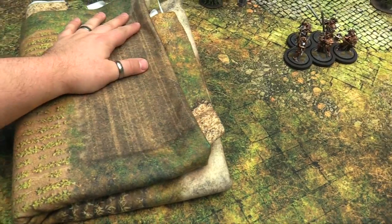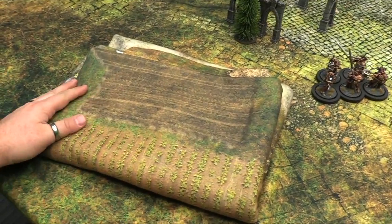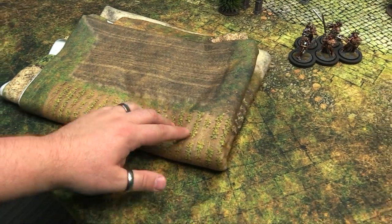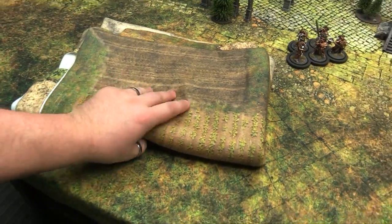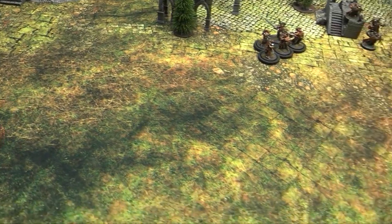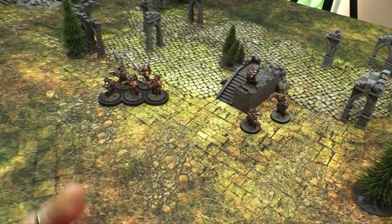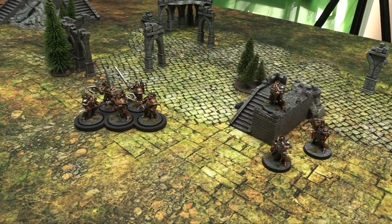This is the Farmland mat, which you'll see in a second — it folds up about the size of a large stack of papers, probably about 10 by 12 inches. So you can stick it in a drawer basically anywhere. It doesn't take up nearly as much space as the rolled up neoprene gaming mat does, which is saying something because those don't take up that much space either. But that's certainly a handy feature.